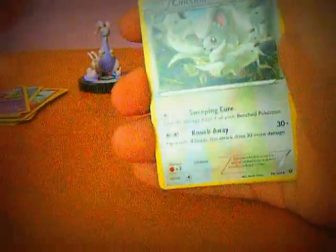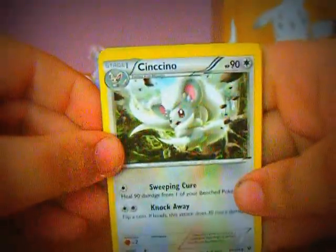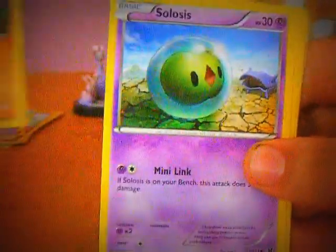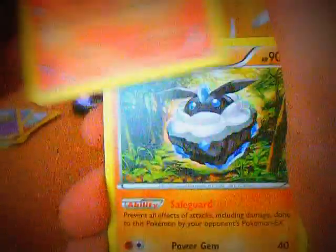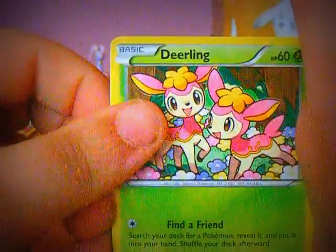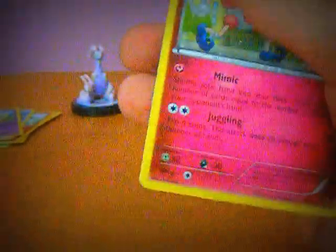Starting off with an Old Amber Aerodactyl. And we have got a Cinccino. And we have got a Shauna. Then we have got Riolu. Followed by Solosis. And we have got a Fennekin. Then we have got a Carbink. A Deerling. Reverse Snubbull. And our rare is Mr. Mime.